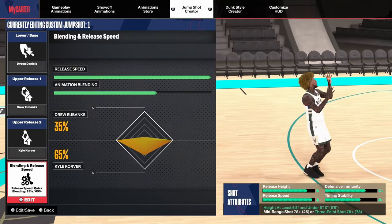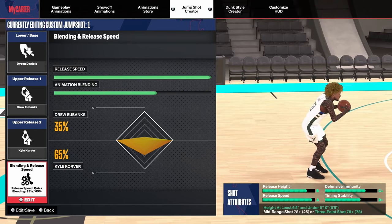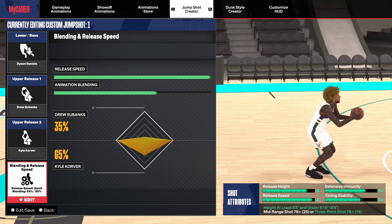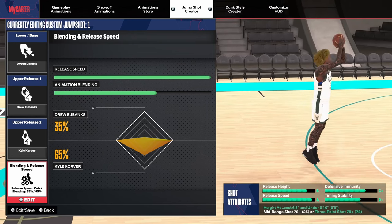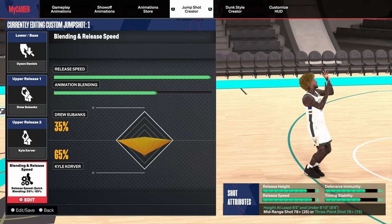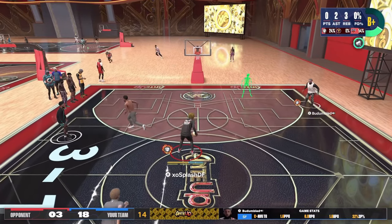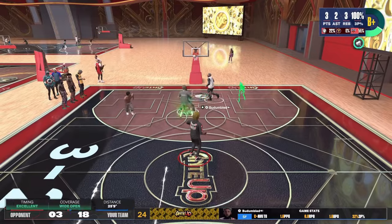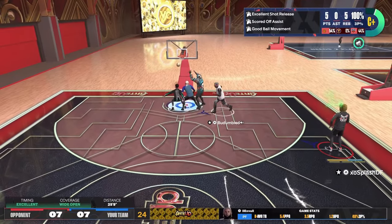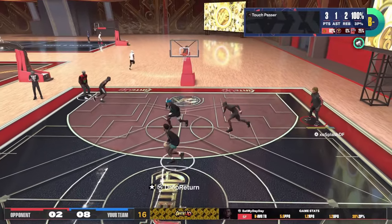This is the second jump shot I've been using on my center recently. The base is Dyson Daniels, release one is Drew Banks, release two is Kyle Korver, and the blending is 35-65. For this jump shot, I use Setpoint release. It reminds me of a guard jump shot — I just like the look of it, but this is a very quick jump shot.